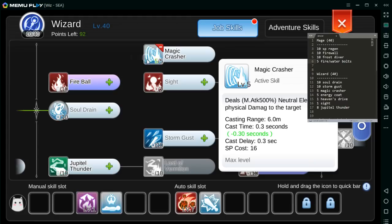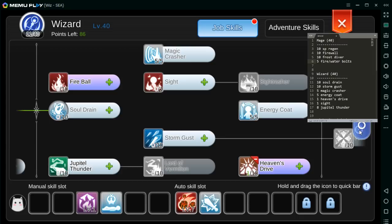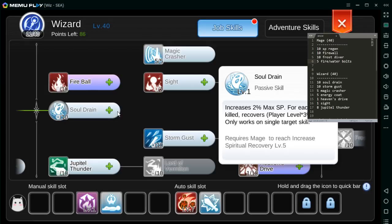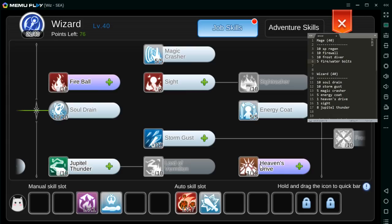Then Magic Crusher — pang-spam na spell. Tapos Heaven's Drive — ito lang kasi yung earth spell mo, kaysa isang earth spell ng wizard. Then Soul Drain — passive skill. Sa passive maganda yung i-max. Yung nisip nyo — di sya masyado maganda kasi only works for single target. Pero maganda din kasi yung isa nyang effect na Max SP plus 20% pag level 10.